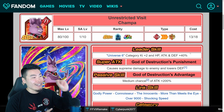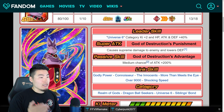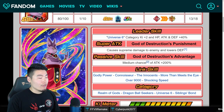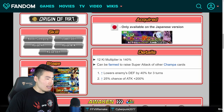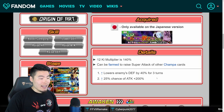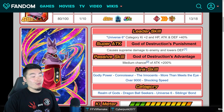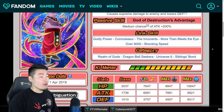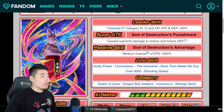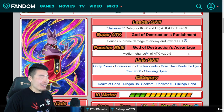Let's move on to STR Champa, Unrestricted Visit. His leader skill is Universe 6 Category Ki plus 2, HP, Attack, and Defense plus 40%. His super attack is God of Destruction's Punishment, causes Supreme Damage and lowers defense. His passive, God of Destruction's Advantage, gives a medium chance — about 25% — of Attack plus 200%. So roughly every fourth turn he's gonna do some pretty nice damage, but most of the time he's gonna do absolutely nothing. His links are Godly Power, Connoisseur, Innocence, More Than Meets the Eye, Over 9000, and Shocking Speed. Categories are Realm of Gods, Dragon Ball Seekers, Universe 6, and Sibling Spawn. Nothing too special about this Champa — quite similar to the undokaned version of the Physical Champa, which was very bad. But he's free to play, so that's okay.